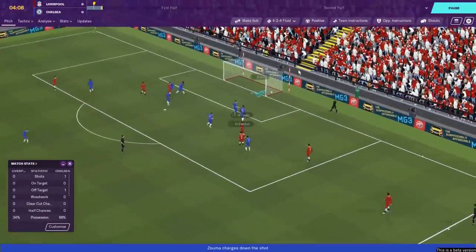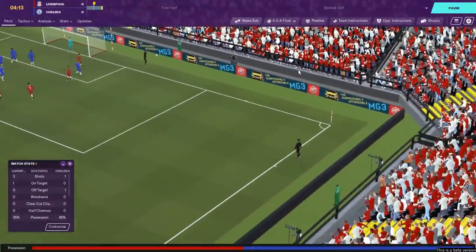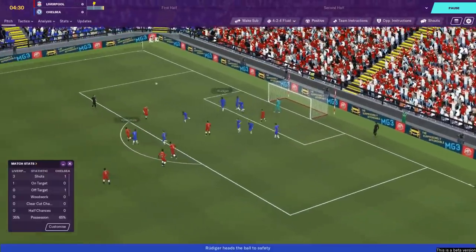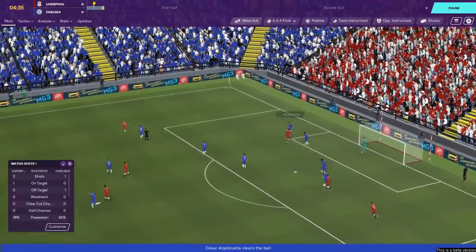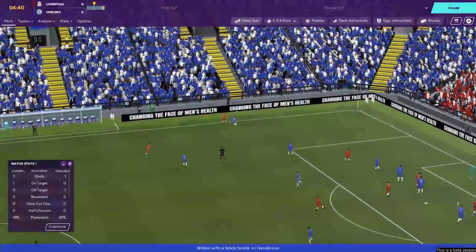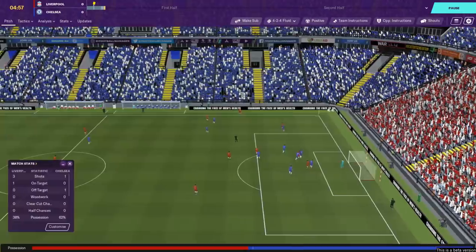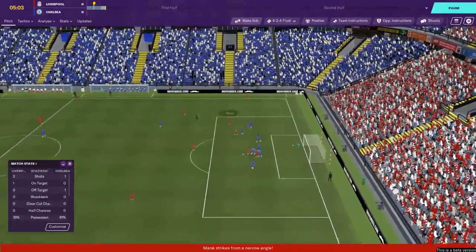Andy Robertson - shot blocked, falls to Salah, Wijnaldum, and Kepa makes a lovely little stop at the near post. From my brief experience with FM20, goalkeepers do actually make quite a lot of saves. Key highlights doesn't always do that justice, but it's one of the big notable things I've noticed - it feels like goalkeepers stop more. It's just the game shows it more and the saves look more satisfying. Kepa made a big stop there, but we're on the attack.